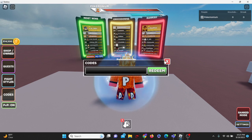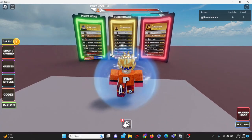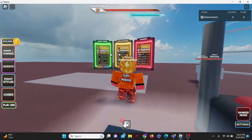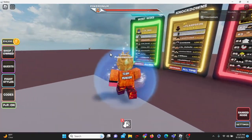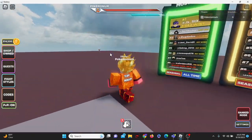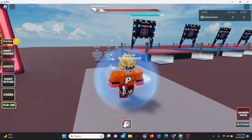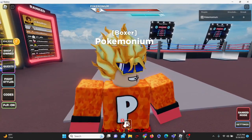And I believe that's it. So that is currently all of the new and working codes here in Untitled Boxing Game for the new Unusuals update. I hope you guys enjoyed this video — if you did, be sure to leave a like and subscribe. Hit that notification bell so you never miss another code video just like this one. I will see you all in the next video. Peace out.